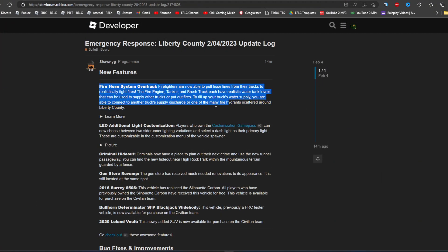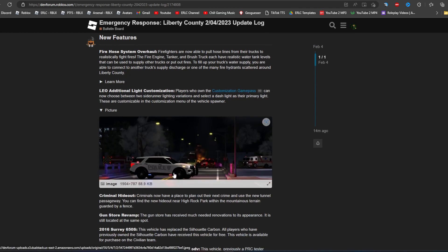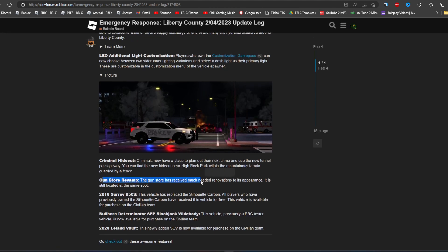So they basically redid the fire hose system. They added police customization even more — they've been doing that every update now. That looks insane. Criminal hideout, gun store revamp.